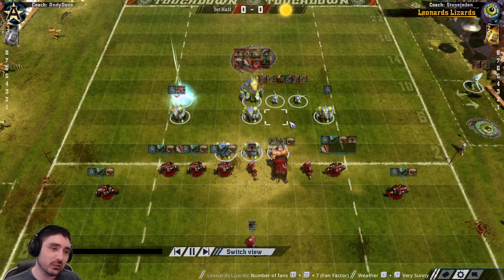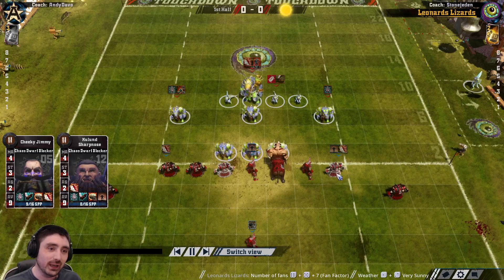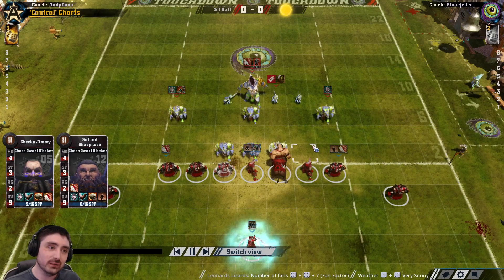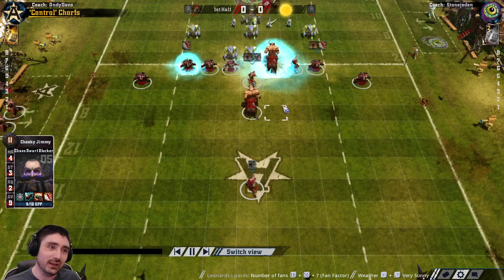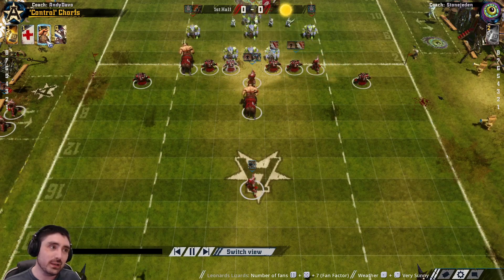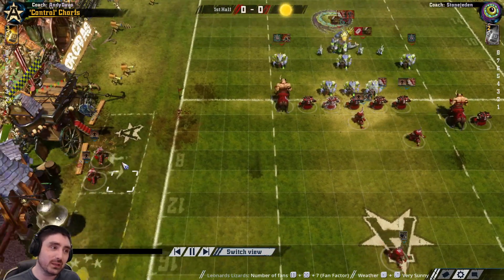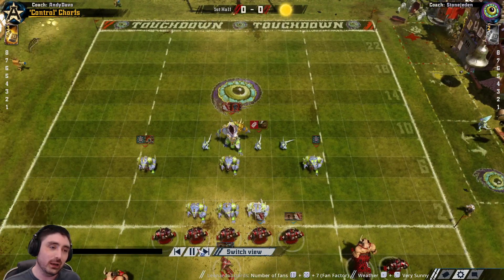I'm rolling with a guard. From the last game, a Chorf Blocker died, so I've picked up a guard mercenary. I've got two guards and a dirty player. Inducements-wise we've picked up a bribe, a mercenary blocker and an induced dirty player, which gives me 13 players, and we're playing into 12 players on our opponent's side.